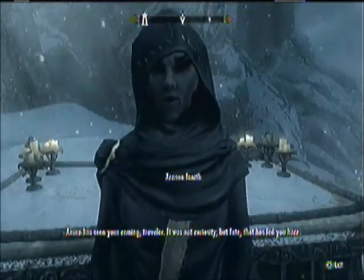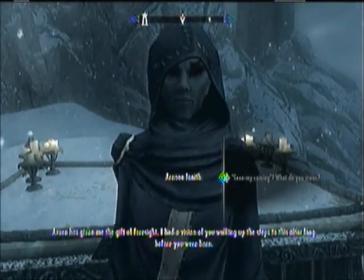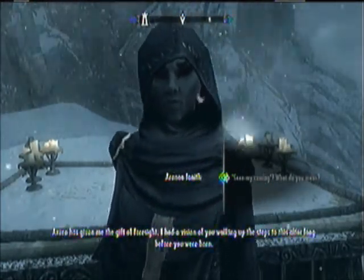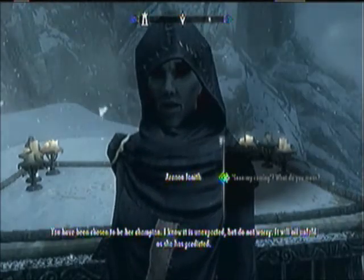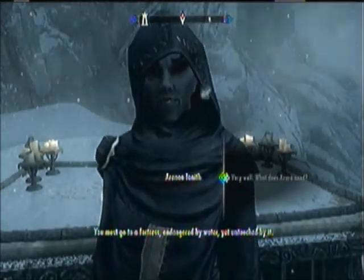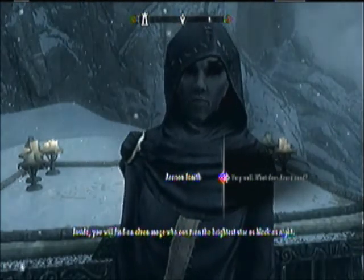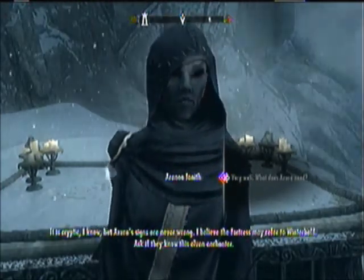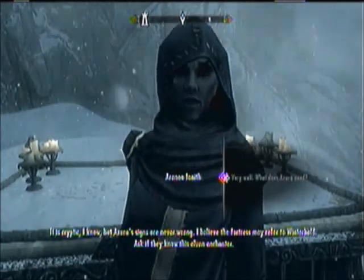Azura has seen your coming, traveler. It was not curiosity, but fate that has led you here. Azura has given me the gift of foresight — I had a vision of you walking up the steps to this altar long before you were born. You have been chosen to be her champion. You must go to a fortress endangered by water, yet untouched by it. Inside, you will find an elven mage who can turn the brightest star as black as night. It's cryptic, but Azura's signs are never wrong. I believe the fortress may refer to Winterhold — ask if they know this elven enchanter.